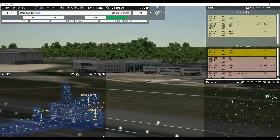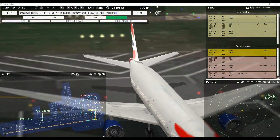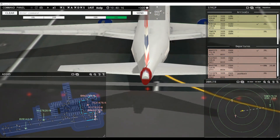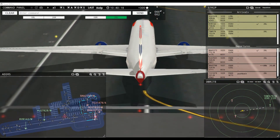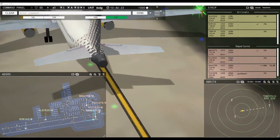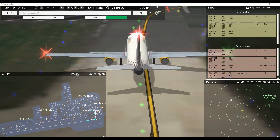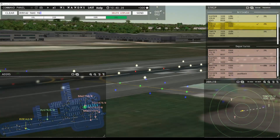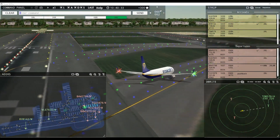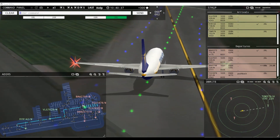Speedbird 2273 heavy, wind 60 at 2 knots, runway 26 left cleared for takeoff. Runway 26 left cleared for takeoff, Speedbird 2273 heavy. Viewing 7831, runway 26 left line up and wait. Ryanair 142, taxi to terminal via Juliet Romeo Kilo. Taxi to terminal via Juliet Romeo Kilo, Ryanair 142.